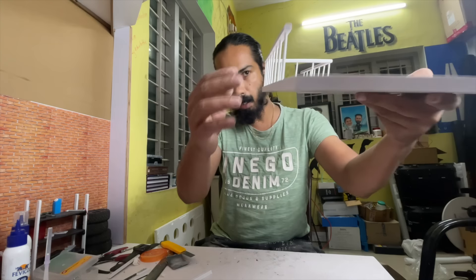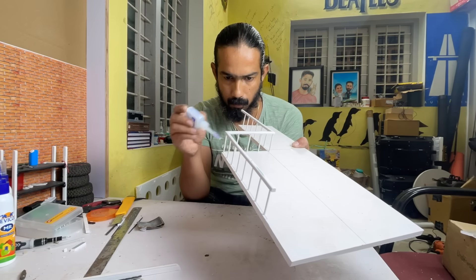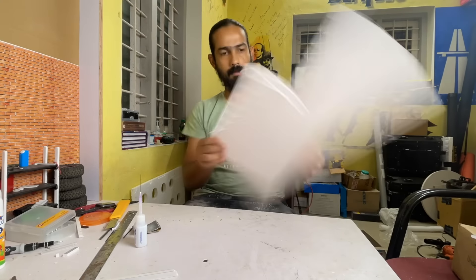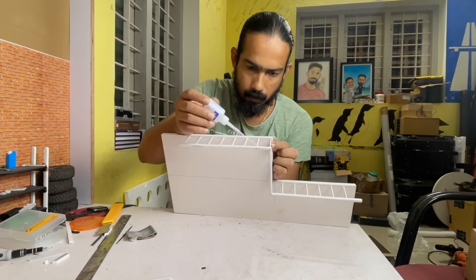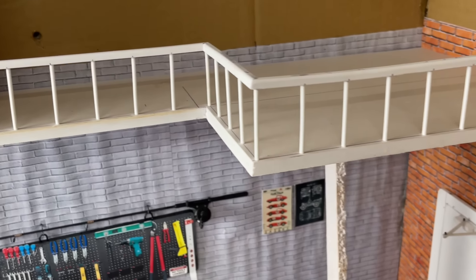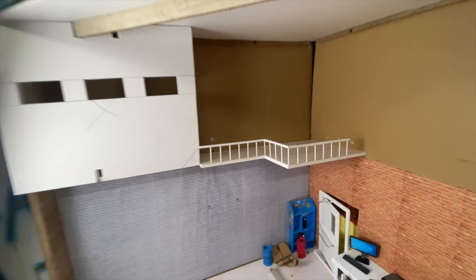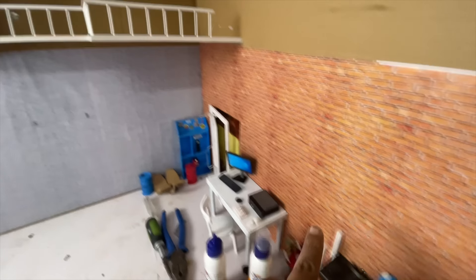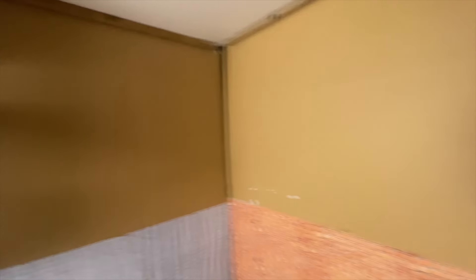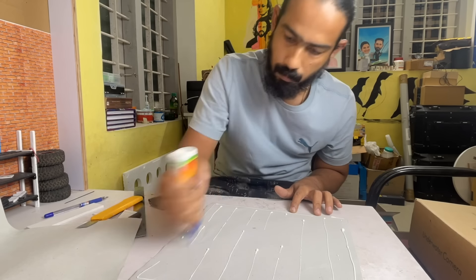We have to make sure that we correct it. We have to make it straight — it's very tight. It's not going to go. We're going to register it. Now we're going to put a little glue here. We're going to look at the first floor. We're going to set the first floor here. We will cover this paper. We've already set the first floor.